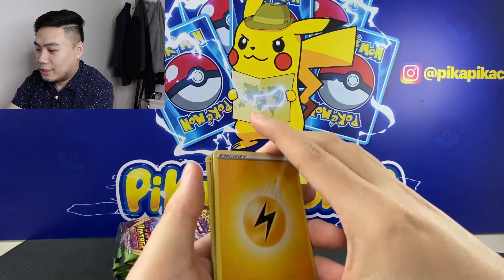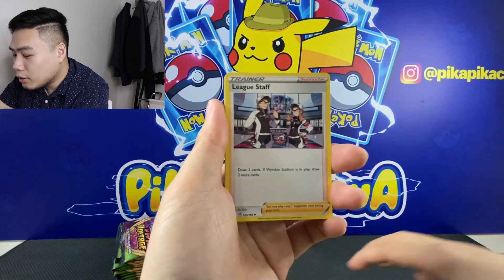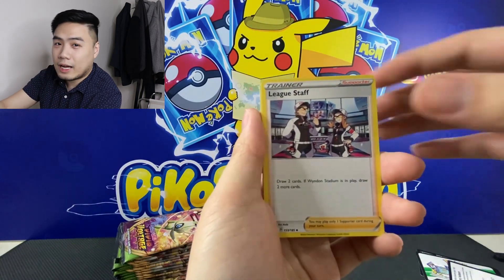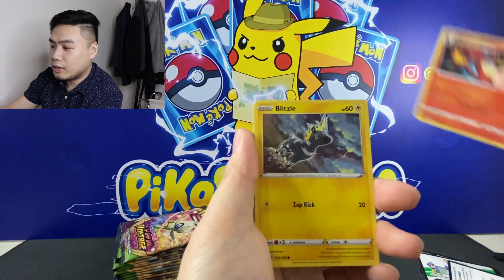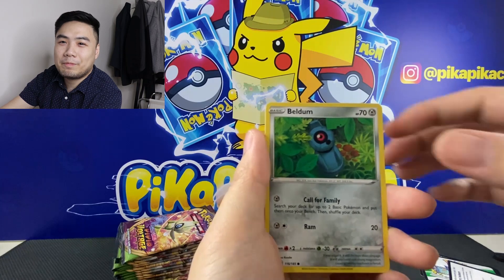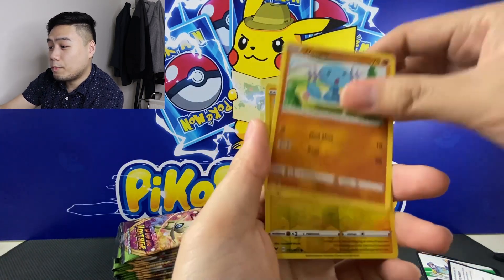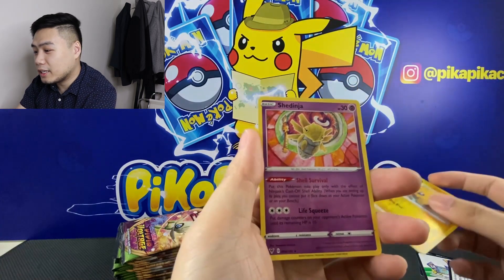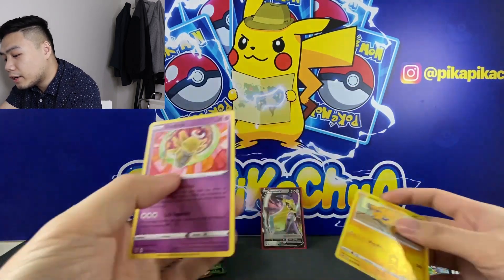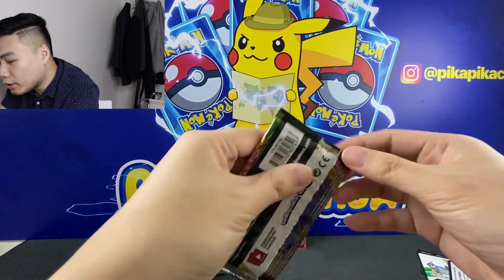Third pack: we have Energy, Swellow, League Staff, Charmeleon, Blitzle, Slugma, Beldum, Milcery, Poipole, Reverse Joltik, and Accelgor Ninja. Next, fourth pack.